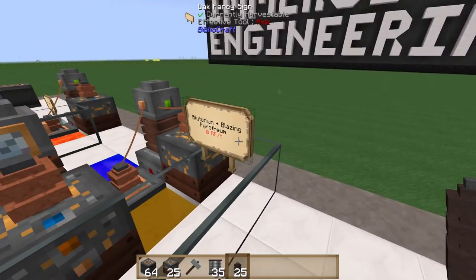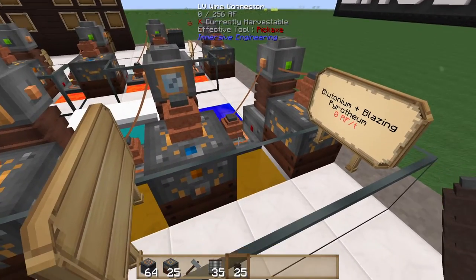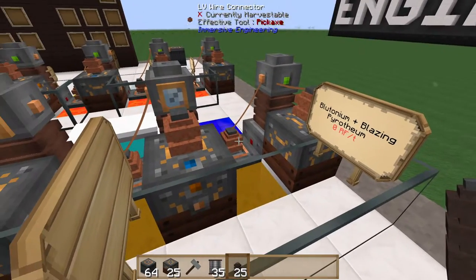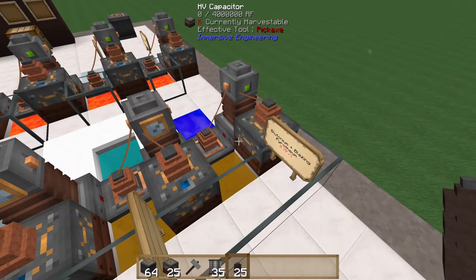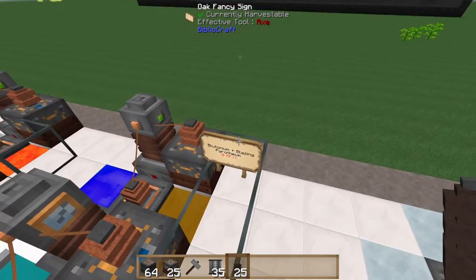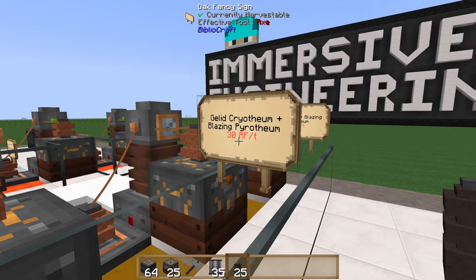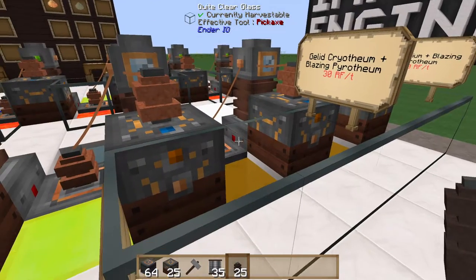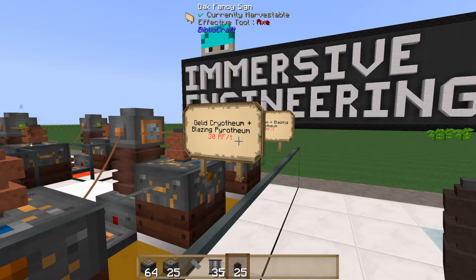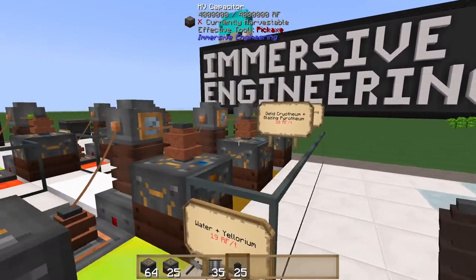With blazing pyrothium and plutonium you'll notice zero RF per tick. That's because these are both hot blocks at the same temperature. You can use two hot blocks and still generate power as long as there's some temperature differential between them, but in this case it would be pointless — no RF per tick to be gained. With gelid cryothium and blazing pyrothium you get 30 RF per tick, and that's about as much as you're going to get out of one hot and one cold block.